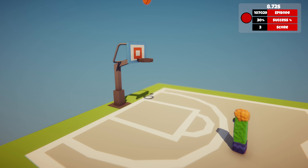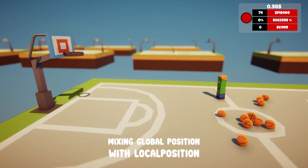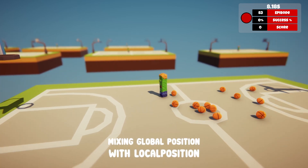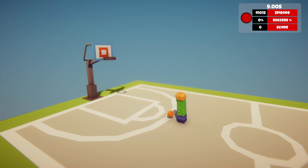Now for the pièce de résistance — movement and ball grabbing. Let's see if we can teach old Jack some new tricks. Oh, spectacular — it's raining basketballs! Hallelujah. Looks like someone forgot to carry the one in their calculations. Back to the drawing board. After ironing out that little hiccup, let's try again. Jack needs to get in range of the ball first, then shoot. It's like teaching a sloth to play Twister.